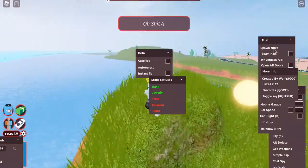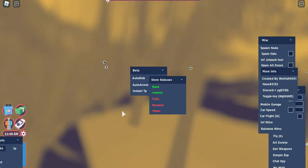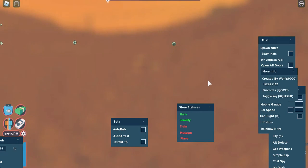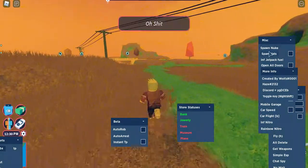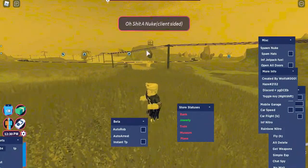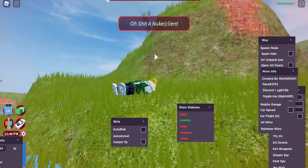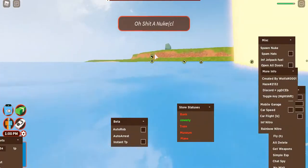The nuke is client-side, so no one else can see it. You can just spam a bunch of nukes. I'm inside a nuke right now — I can just keep spamming them as much as I want. Hit it, move away, hit it again. Look at how many nukes there are — my game is literally getting destroyed.